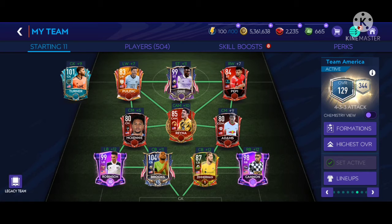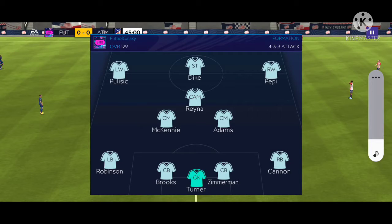We got a change of formation this time — we're playing with a 4-3-3 attack. In the midfield we got Weston McKinney, Gio Reyna, and Tyler Adams. In the attack from left to right we got captain America Christian Pulisic, the big man Daryl TK, and El Tren Ricardo Pepe. In defense from left to right we got Anthony Robinson, John Brooks, Rocker Zerman, and Reggie Ken, with Matt Turner as goalkeeper.